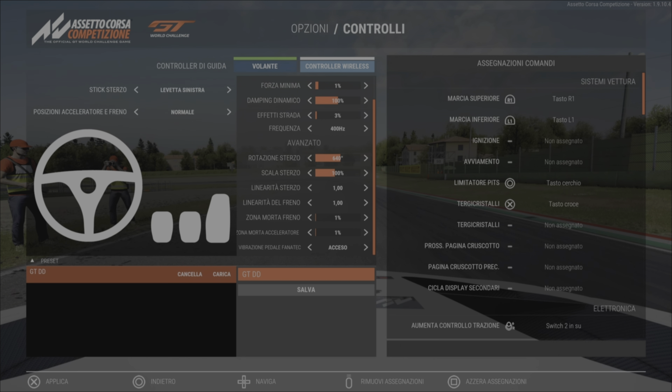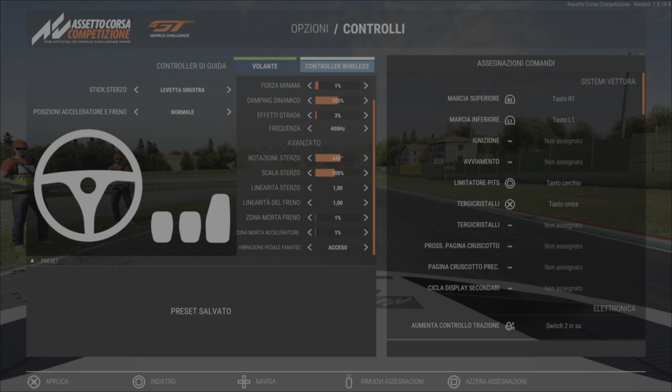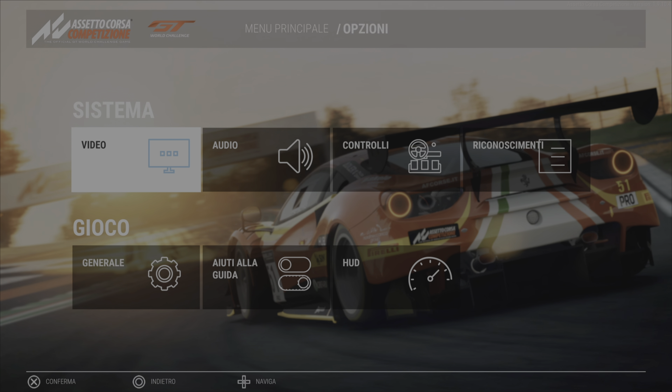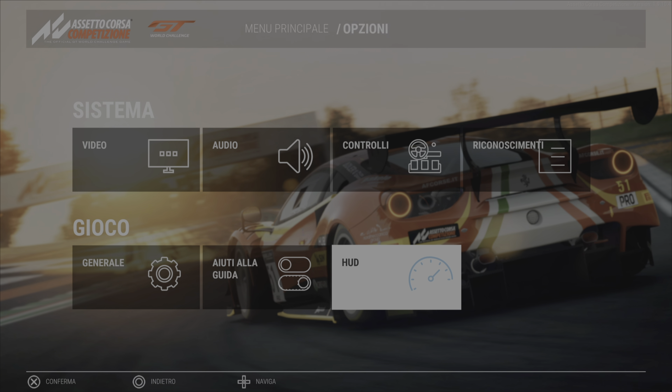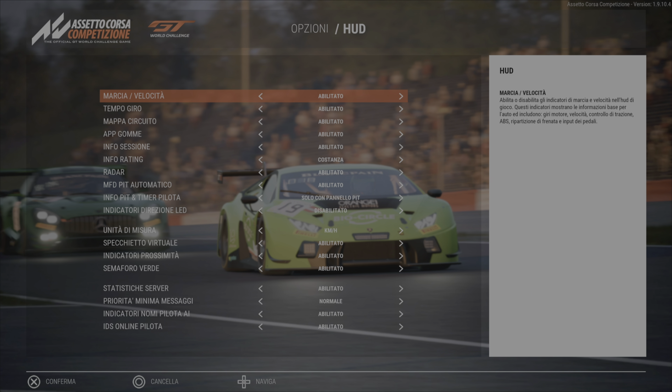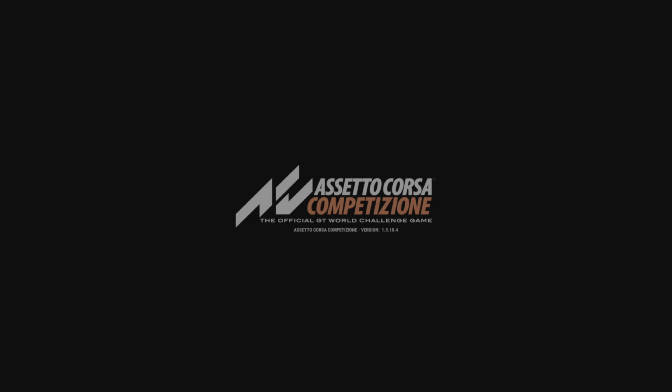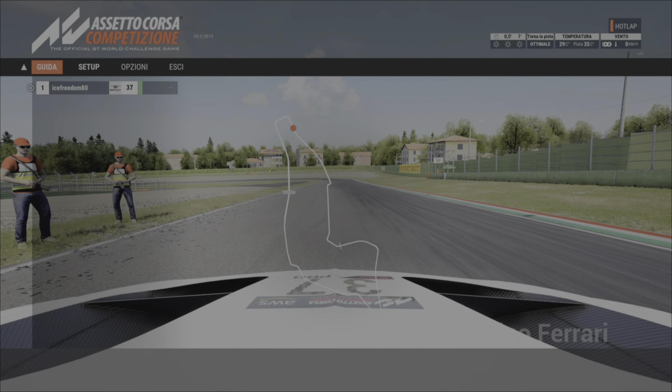Mi raccomando, salvate l'impostazione. Se volete che in alto a destra dello schermo venga mostrato solo l'info rating riguardo alla costanza, dovete andare in opzioni, poi in HUD, poi info rating, e qui selezionate costanza. Potete scegliere 'altro' e mettere costanza, così avete un riferimento in alto a destra dello schermo.